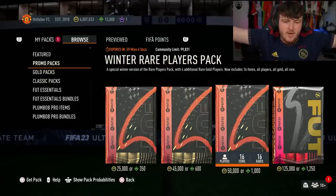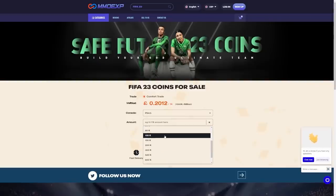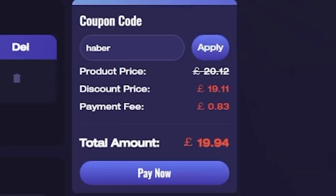It is 6pm on Friday, which means it's time for the brand new promo, Centurions. For cheap, fast, and reliable foot coins, check out MMOEXP — there is a link down below — and use the code HABER to get yourself 5% off all of your orders.